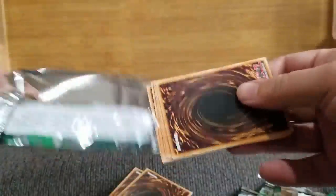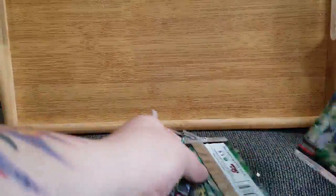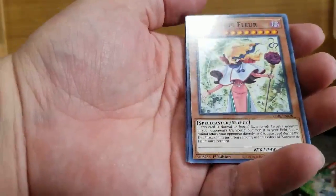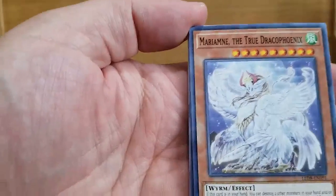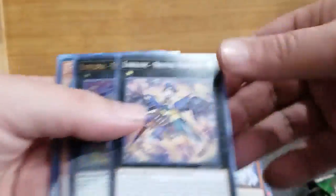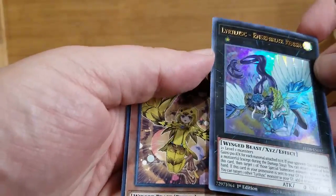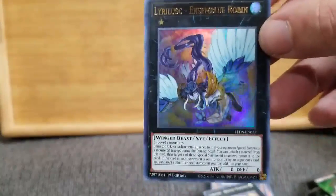So we'll do two at a time. First off, let's just take a look at the backs of these. That is a fun little design, like a little swirly portal. All right, so let's get right into it and go on a journey together of Legendary Duelist Synchro Storm. First two packs — they're upside down. Got English edition and it just pops up with something in French. Sorcier de Fleur, I would assume — Sorcerer of the Flower. We've got Marianne, the true Draco Phoenix. Look at it, it's beautiful. We've got Lyrilisk Recital Starling, and a foil of Lyrilisk Ensemble Robin.